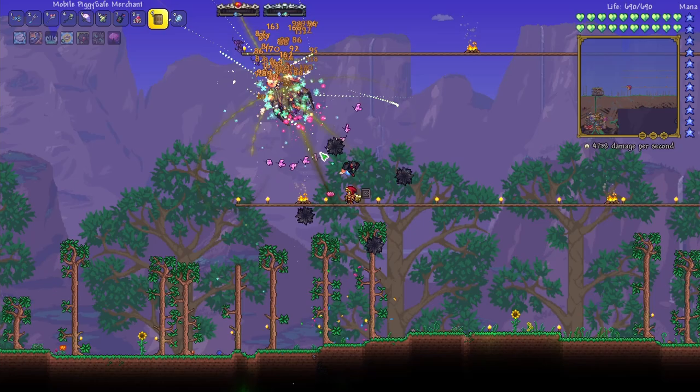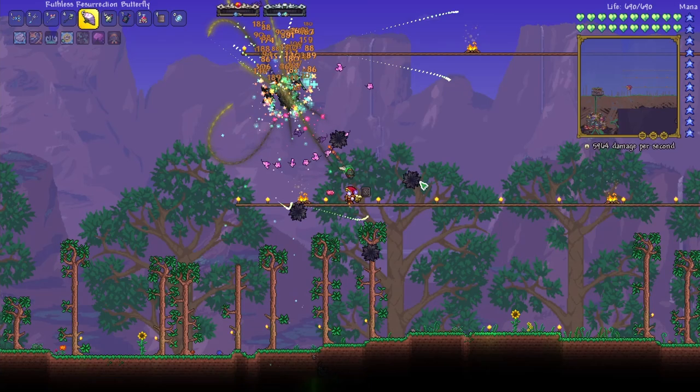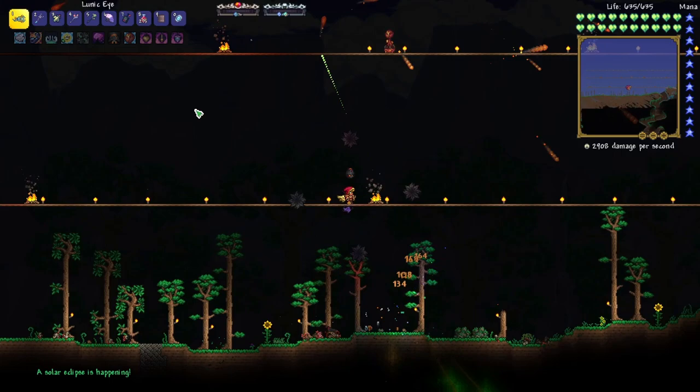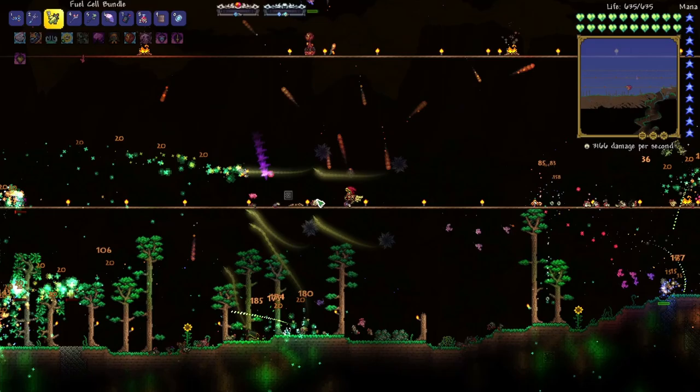Here's the real test — what's the damage with all of our stuff active at the same time? 4000. Now let's switch over and make sure we've got all our summons. Looks like we're doing a lot more damage with the Hydrothermic Armor — I might stick with that one. I really want to get the special Psycho Knife because I think that will really increase our DPS, so let's run one of these. I'm going to put some Zerg on right now so we can get some extra quick farming.